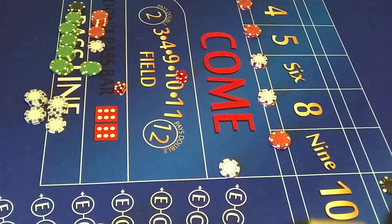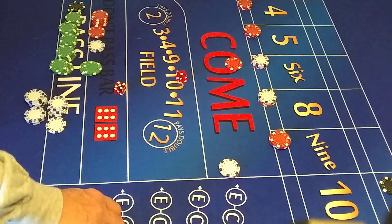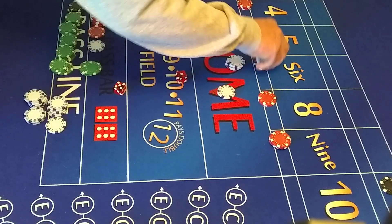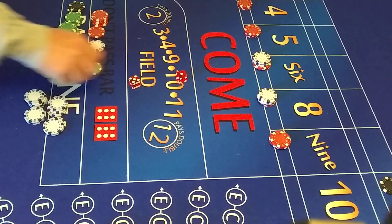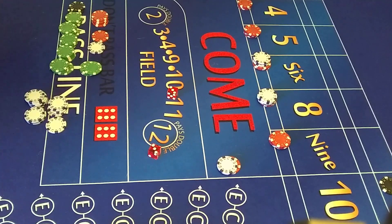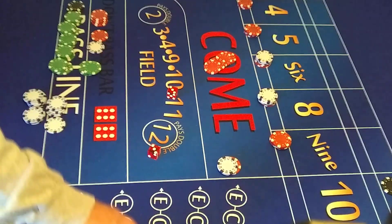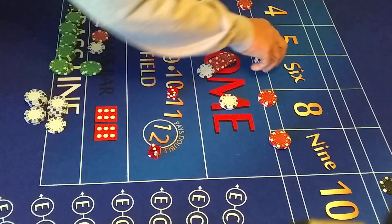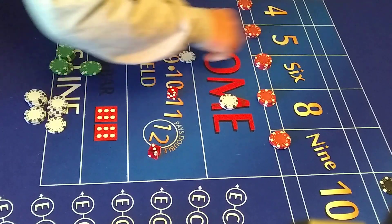I'm going to take that 14 and build these up — 1 unit each. We're going to put our $7 dollars back on the easy 10. Let's do one or two more. Roll: 6. The 6 pays $21. We lose the $7. We'll build these up — 2 more units. Now we've got $25 on them, going to $30.